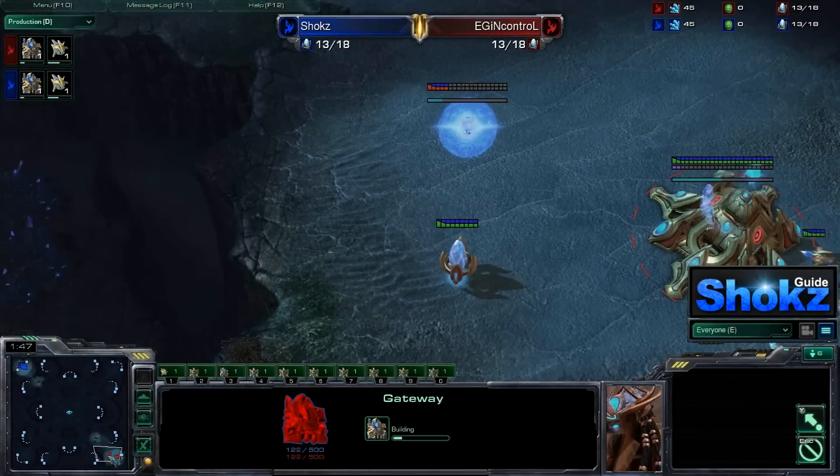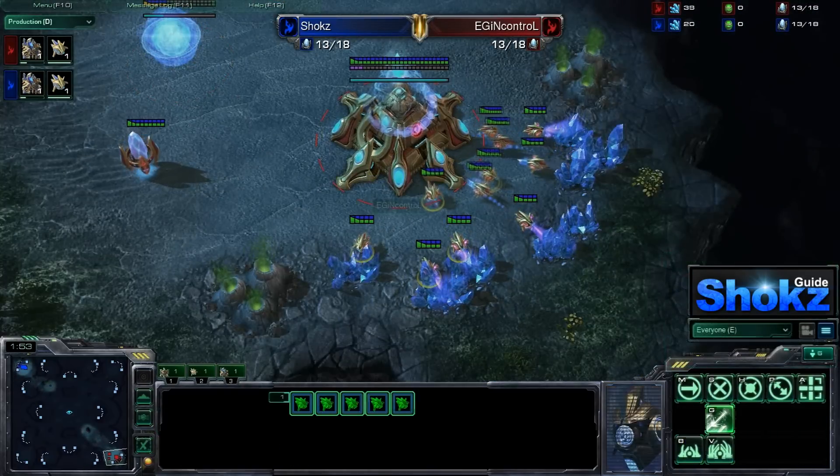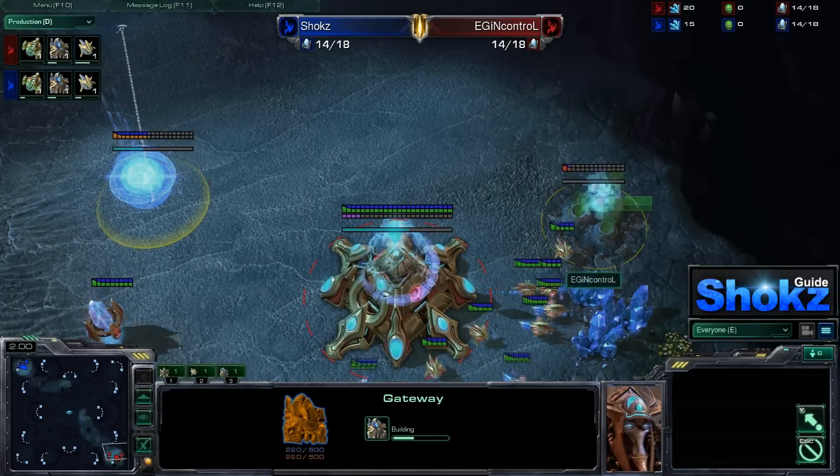Both players look like they're going to be going for a 13 gateway. Chrono boosting out probes twice, going to get their gas about 50% of the gateway, or basically two supply after the gateway.